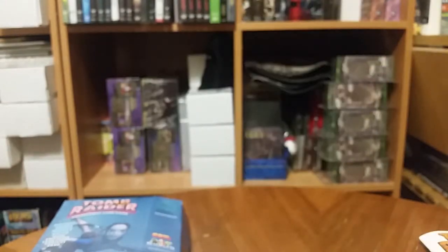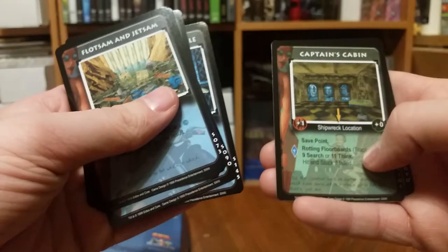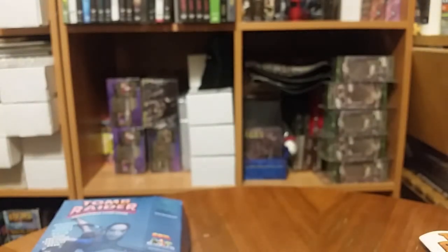Let's take a look at what we get in the booster. It's an 8-card pack, retail of $1.99. Don't you wish boosters were $1.99? So we have Flotsam and Jetsam, Mud, Rats, You Lose, Underwater Grapple, Captain's Cabin, You Lose, Secret Depths. Well, that sucks — we got two You Lose in the same pack. What a gyp.